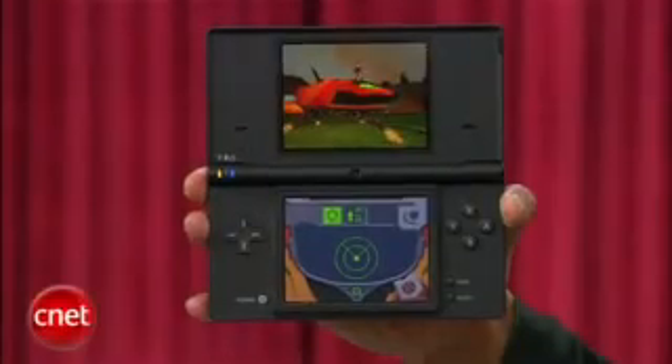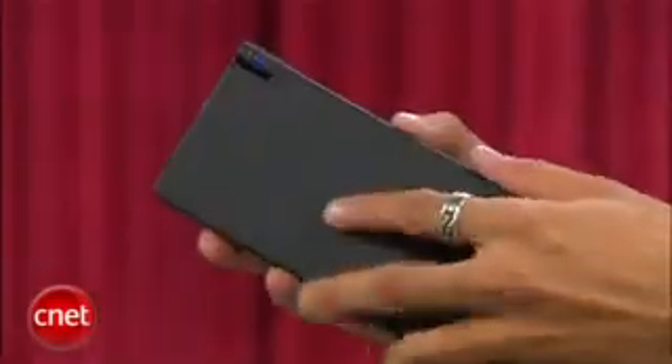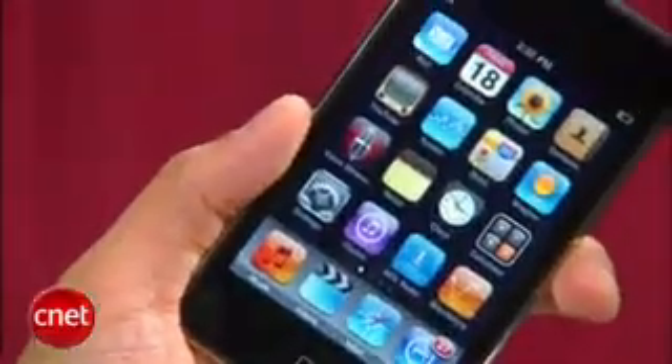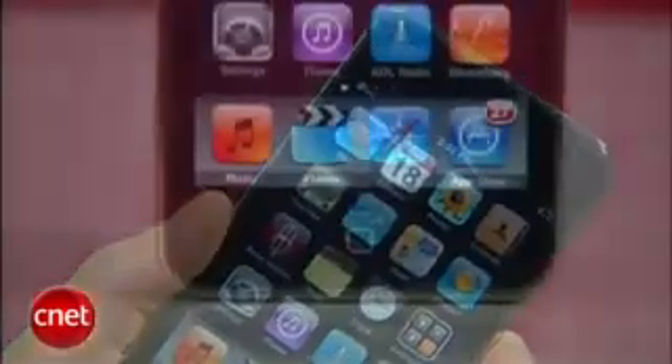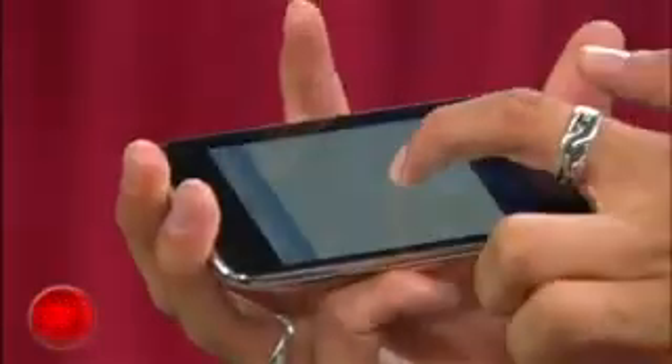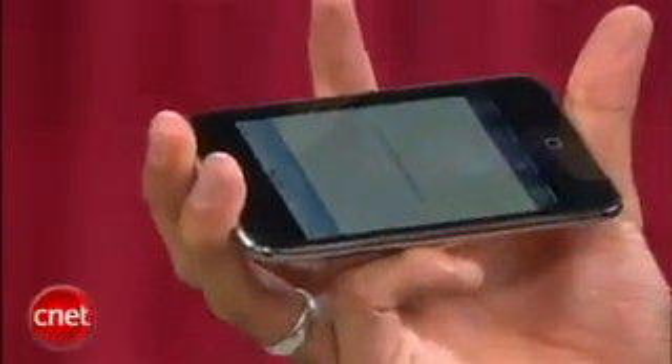The DSi brings its familiar dual screen with a matte finish and a clamshell design to protect its screens. It's not the hottest, but you know it can take a little beating. Now the iPod Touch is slim, sleek, and arguably one of the sexiest gadgets of all time, but there's no screen protection even if it has a durable glass surface. The judges give the Touch a 4.7 and the DSi gets a 4.